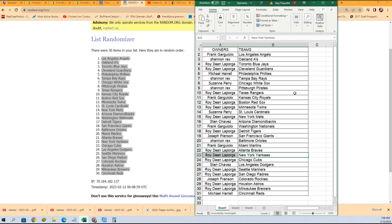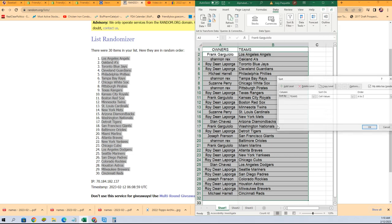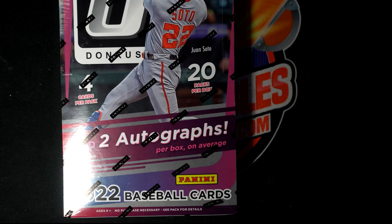There are awesome possibilities here for Susie. I know the Pirates are really good. There's just a lot of ways to hit in this. Roy's got one of the best teams there, and also the Tampa Bay Rays are one of the best teams. We're going to put this in alphabetical order by team name so you can see your teams a little better. Shannon R. has got the Rays in this thing.